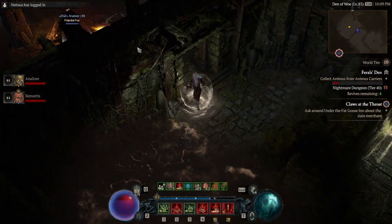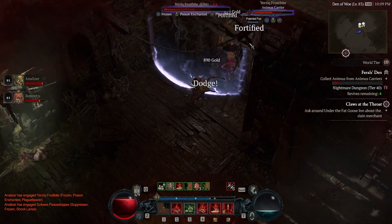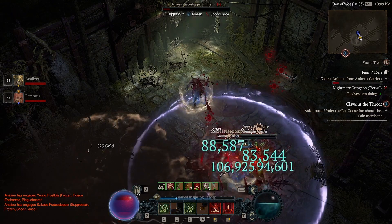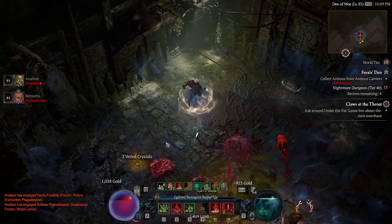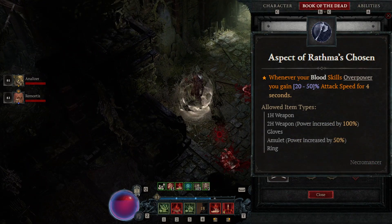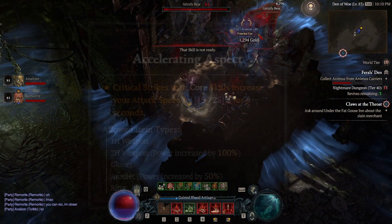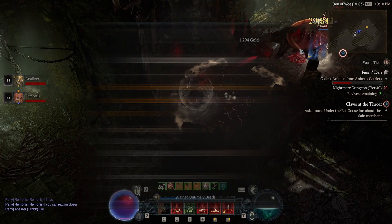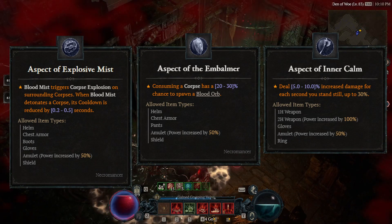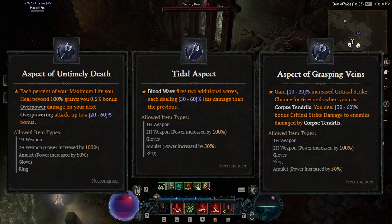The aspects for the Blood Lancer are a little bit different from the Blood Surger. You will always be using a one-hander and an off-hand, preferably a Focus, and you can choose between a Wand or a Sword. The footage here is using a Wand. On your main hand or off-hand — it doesn't really matter — the two aspects you're going to be running will be Aspect of Wrathmus Chosen, which gives you up to 50% attack speed when your blood skills overpower, and Accelerated Aspect, where critical strikes with core skills further increase your attack speed by 25%. We'll also be running Aspect of the Explosive Miss, Aspect of the Embalmer, Aspect of Inner Calm — because we will be standing still quite a lot, getting extra damage for just standing still is quite nice — Aspect of Timely Death, Tidal Aspect, and the Aspect of Grasping Veins will all serve us very well.